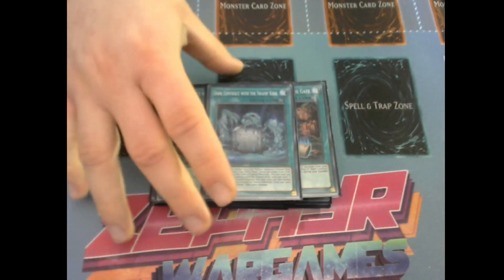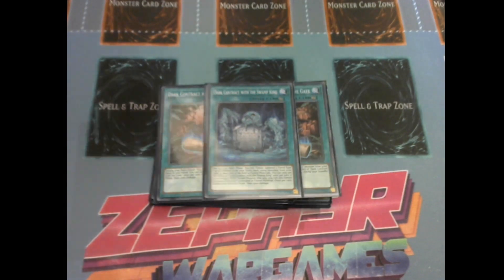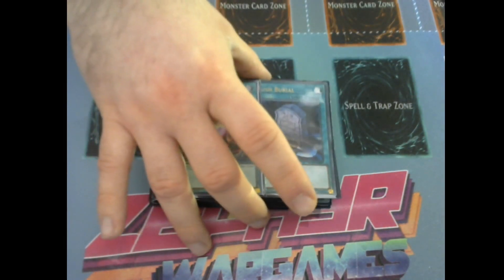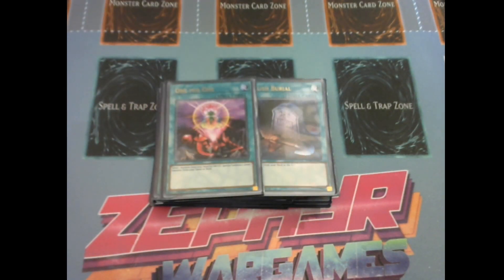Moving on to spells: obviously three Gates and one Swamp King for your contracts; three Allure of Darkness; two Where Aru Thou; one Foolish Burial; and one One-for-One — these are all your consistency cards. I'm not playing Pot of Desires; I'm trying something else instead. The deck is consistent enough without it. There have been very few times I don't have enough monsters or can't search what I need. I also banish too much — I feel like I need everything in the deck now and don't want to risk banishing things I don't want to lose.